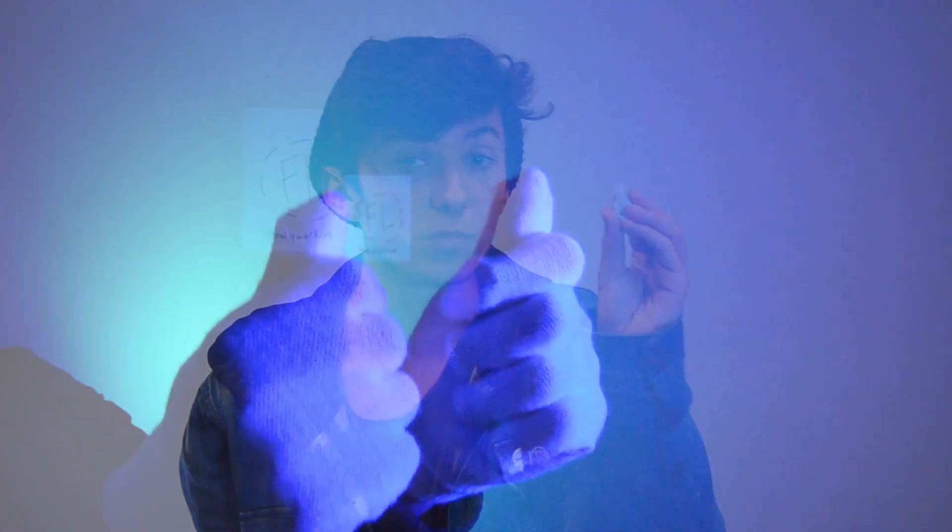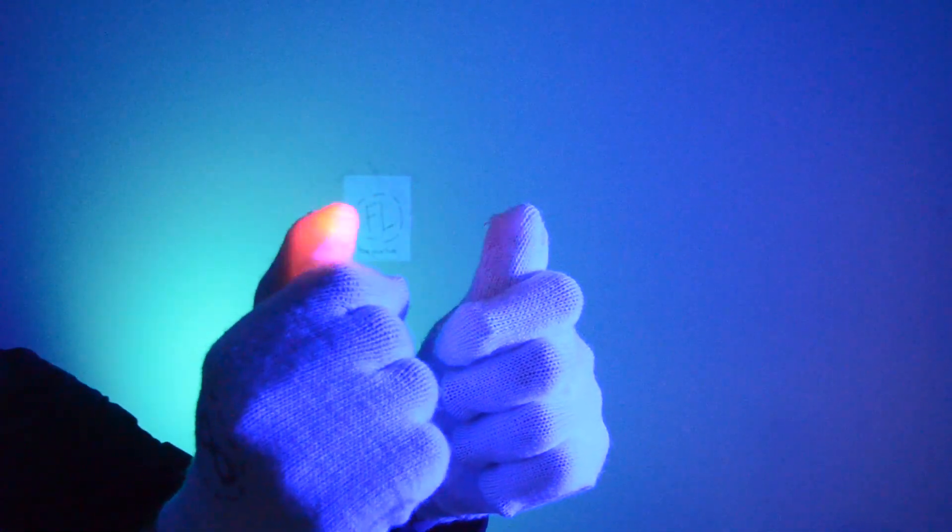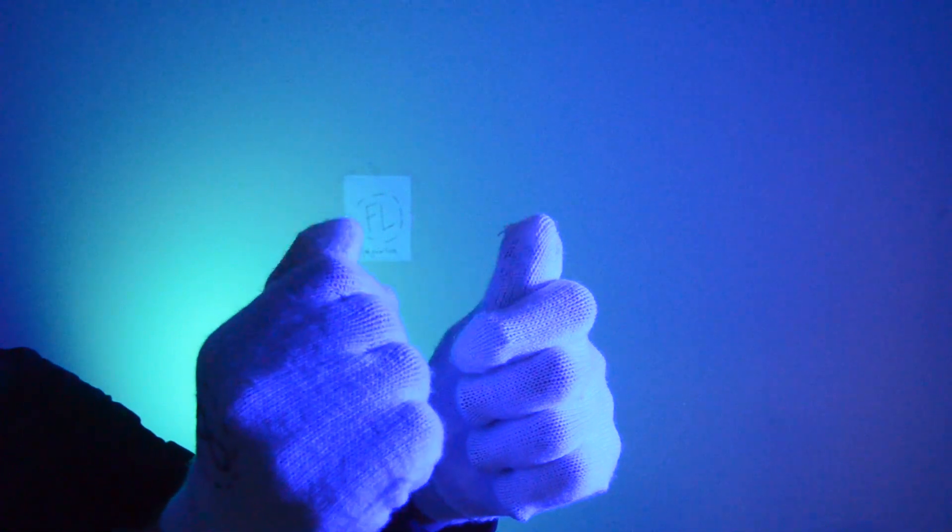Slot transfer allows you to send one slot from one of your chips to the other without having to overwrite the entire chip. First things first, use the chip that you want to have receive information and turn it on. Then go to the slot that you want to have replaced. Once there, turn it off.